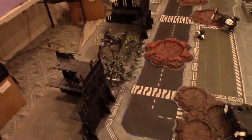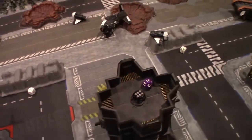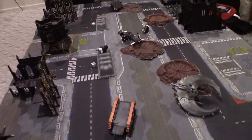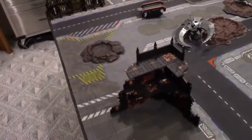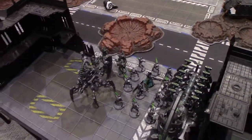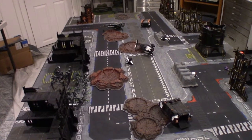Here we are deployed for the Meat Grinder mission. We rolled and determined that the Necrons will be the attacker for this engagement. It is the Necrons' duty to push across the board and eliminate every single Guardsman on the board. For the Defender, you get concealed deployment, which means I had to deploy all my units via markers to represent where they are. Mike had to deploy afterwards, and he chose to put pretty much everything on the right flank. Only his Deathmarks are in hyperspace reserve to arrive and cause whatever trouble they can. It's a victory condition — if Mike can eliminate everyone, he wins. If I have one guy left at the end of the game, I win.